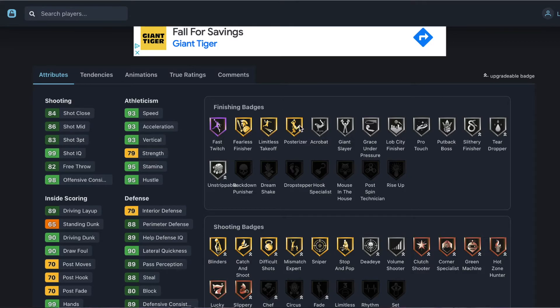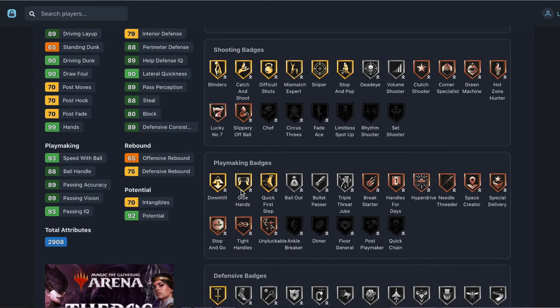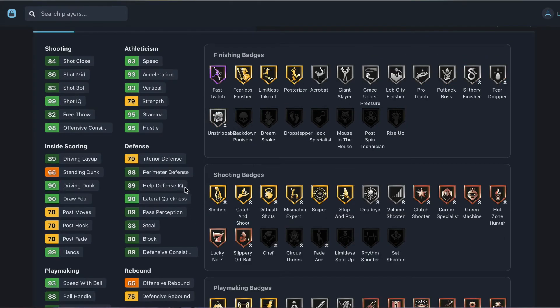Finishing: hall of fame fast twitch, fearless finisher, gold limitless takeoff, posterizer, silver acrobat, giant slayer, pro touch, unstrippable. Shooting: gold blinders, catch and shoot, difficult shots, mismatch expert, sniper, stop and pop, dead eye, volume shooter, clutch shooter, corner specialist, green machine, hot zone hunter, lucky number seven, slippery off ball. Just add chef — can't get limitless. Playmaking: gold downhill, quick first step, silver bailout, bullet passer, bronze handles for days, hyper drive, needle threader, space creator, stop and go, tight handles, unpluckable. Defensively: gold pogo stick, silver ankle braces, ball stripper, chase down artist, clamps, hustler, interceptor, intimidator, menace, off-ball pass, pick dodger, pickpocket, post lockdown, rebound chaser, ties defender.